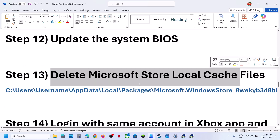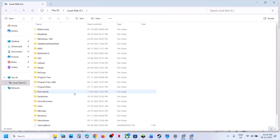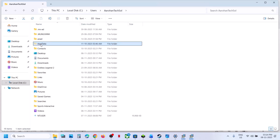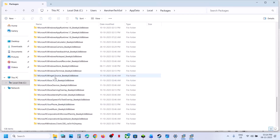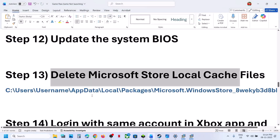The next step is to delete the Microsoft Store local cache folder. Open File Explorer, go to This PC, then open the C drive. Open the Users folder, then your username folder, then AppData. If you don't see AppData, click on View at the top, select Show, and put a check on Hidden Items. Open the AppData folder, then the Local folder, then the Packages folder. Scroll down and find Microsoft.WindowsStore — followed by an underscore and some alphanumeric characters. Open this folder, find the Local Cache folder, right-click and delete it. Relaunch the game and check. Restart the Xbox app or Store and then check.